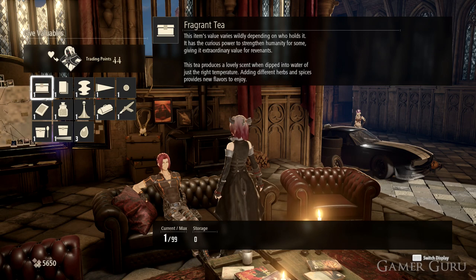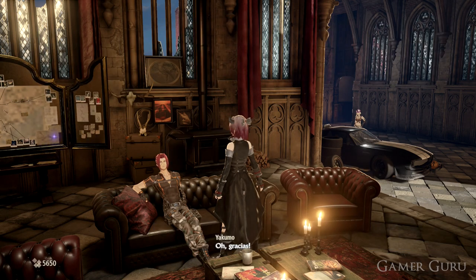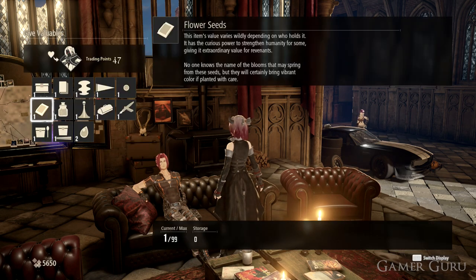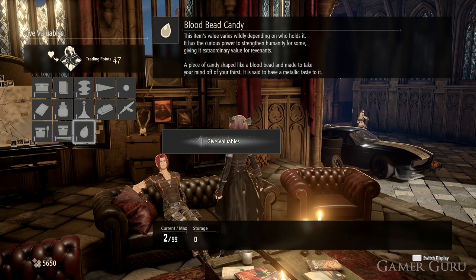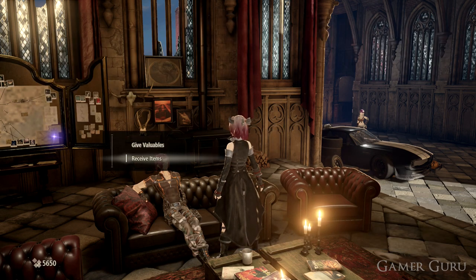By giving these NPCs valuables, we'll gain trading points with them. Depending on which item we give them, each character has preferences — we can get up to five points with certain items and all the way down to one or none with certain other ones. So if you're doing this with other characters, you may have to do a little bit of trial and error to figure out which items to give to which characters.